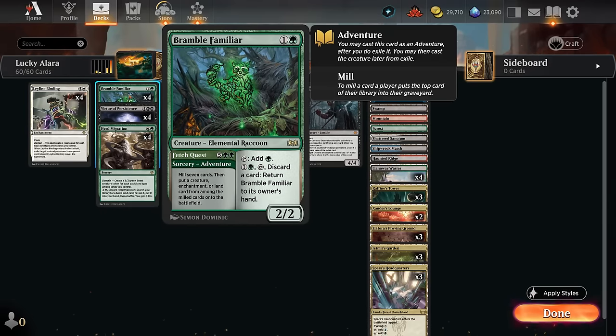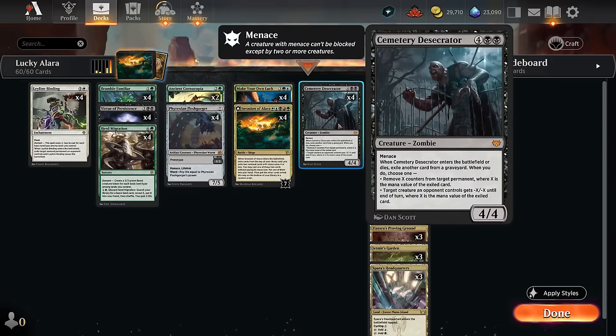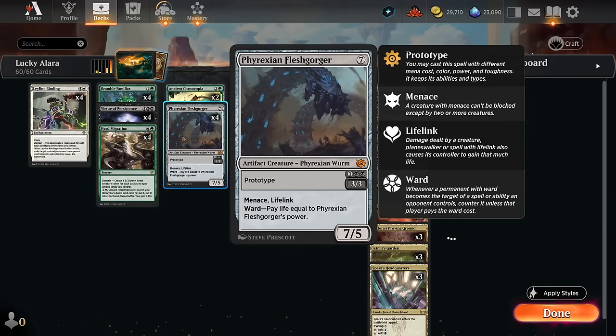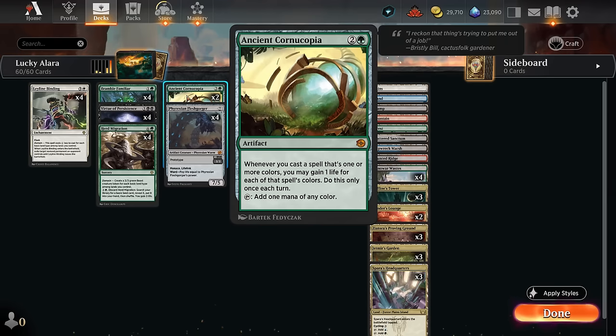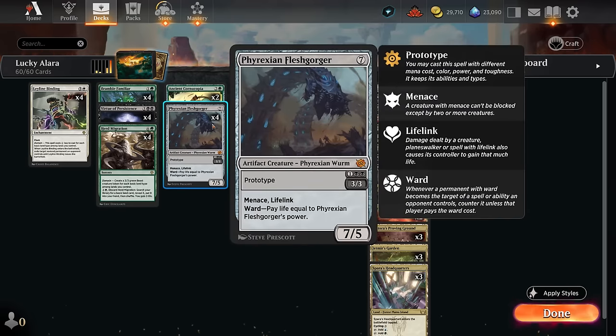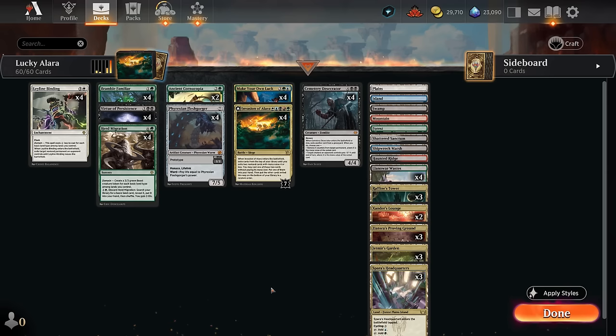Conveniently we'll have milled a bunch of cards with Fetch Quest, so there's a chance we mill a seven-mana card and a Desecrator, put Desecrator in play, exile the seven-mana card, and transform Invasion of Alara. Awaken the Maelstrom not only draws two cards but can also put an artifact from our hand onto the battlefield — maybe a Flesh Gorger to stabilize against aggro, or Ancient Cornucopia to cast more spells or gain life. We also get to copy one of our permanents, often the Desecrator to remove a creature, destroy a permanent including a land, and add counters to our creatures.